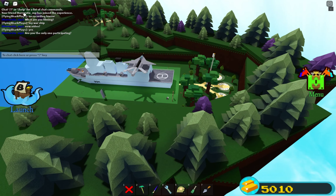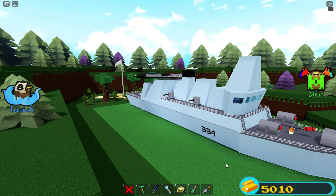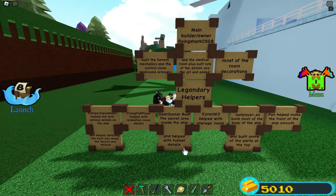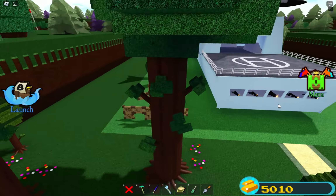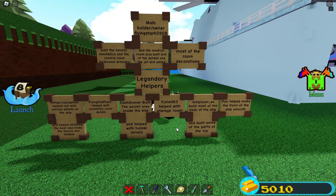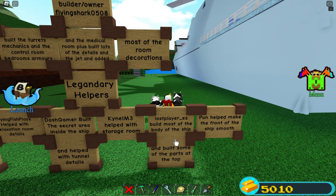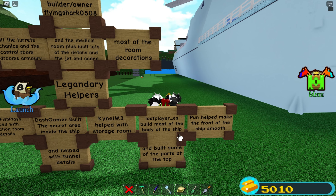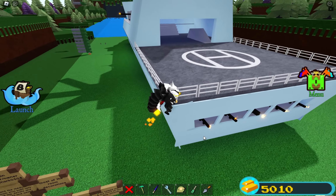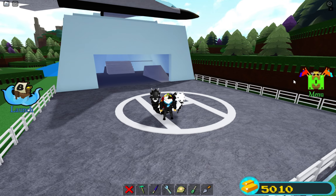Flying Optical Displays helped with fences, the helipad, numbers, and fixing the front. Flying Fish Players helped with details inside the relaxation room. Dash Gainer built the secret area inside the ship and helped with tunnel details. Kinder M3 helped with the storage room. Lost Player underscore ES built most of the body of the ship and some parts at the top. Pun helped make the front of the ship smooth. That's basically all the contributors — let's get into the showcase.